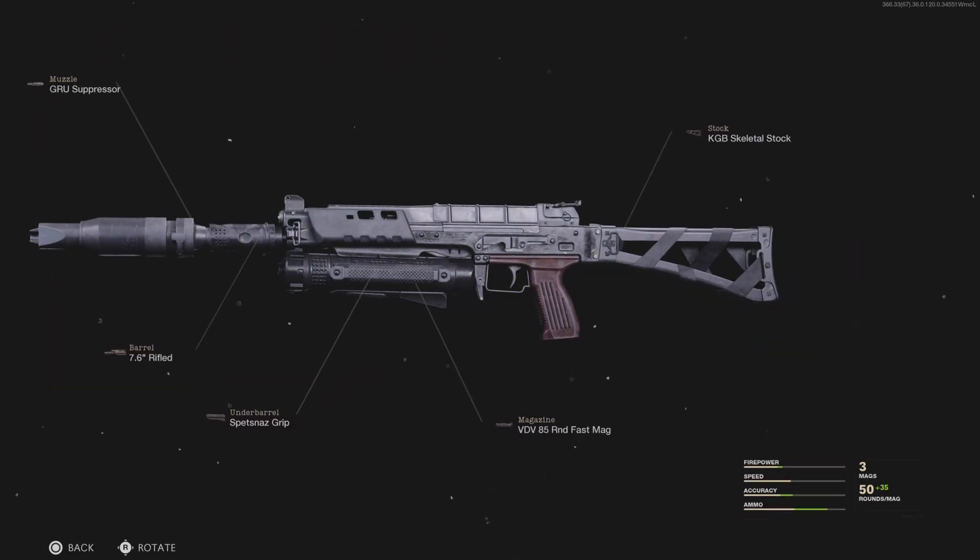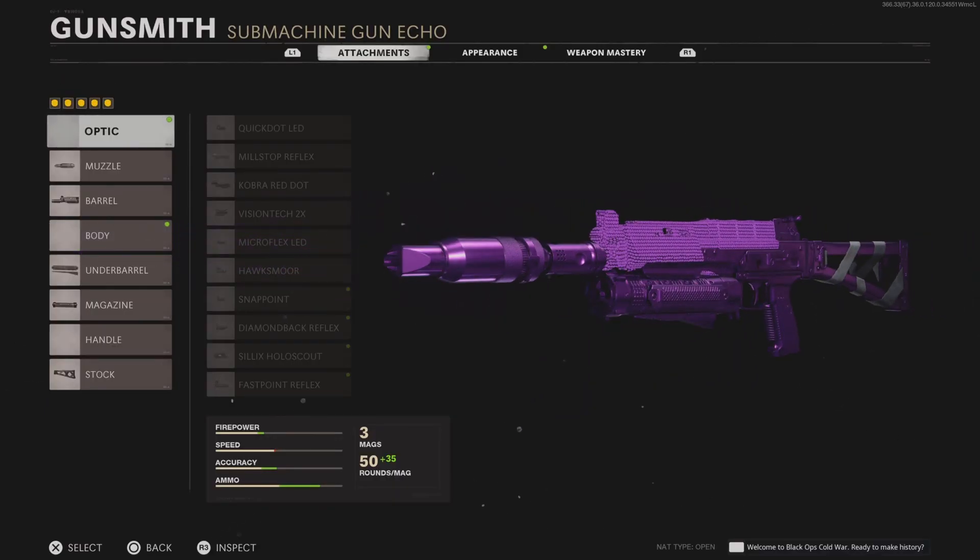Next up is a weapon I think goes under the radar quite a lot — the Bullfrog. Not many people use this weapon and it is so slept on. We have the Grav Suppressor, the Rifled Barrel, the Spetsnaz Grip, the 85 Round Magazine — which is insane, like a mini LMG — and the Skeletal Stock for increased mobility. Really nice iron sights, great mobility, and a lot of ammo so you can literally just shred through the enemy. You can probably kill the whole team twice without reloading. Make sure to subscribe if you want to see more content like this — that's it for today's video, thanks for watching!